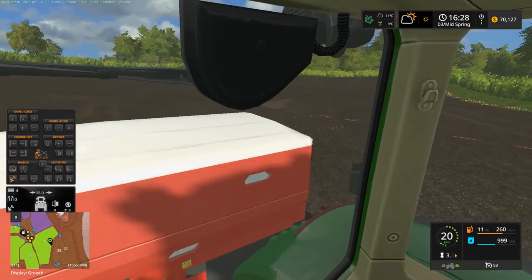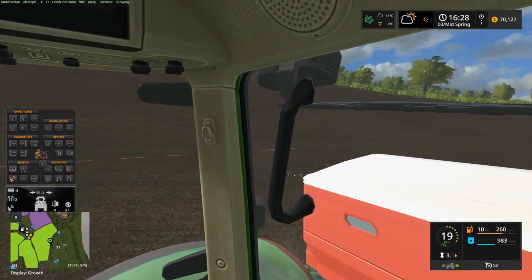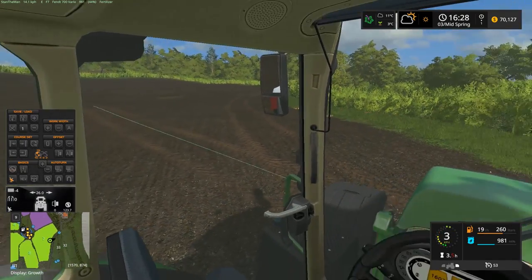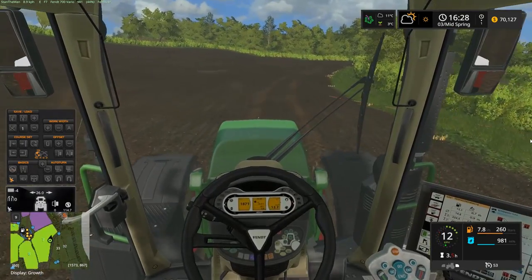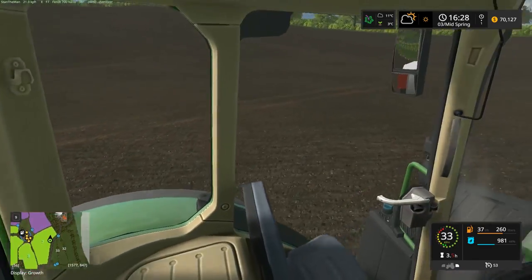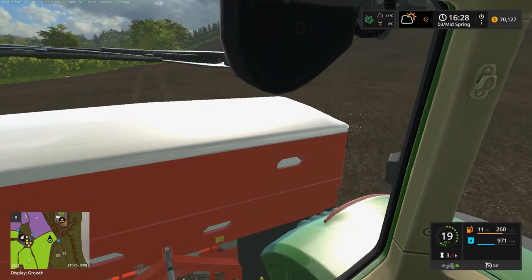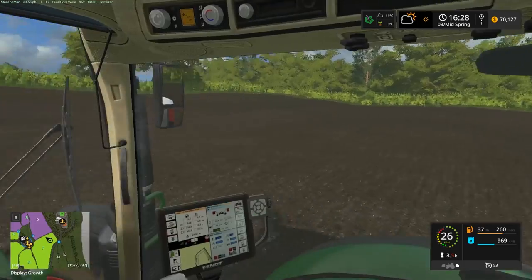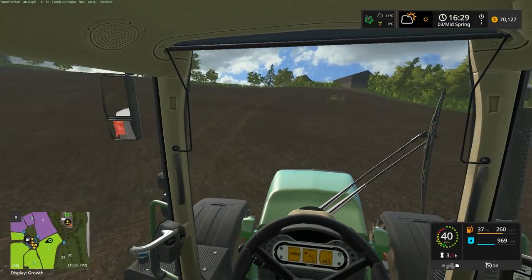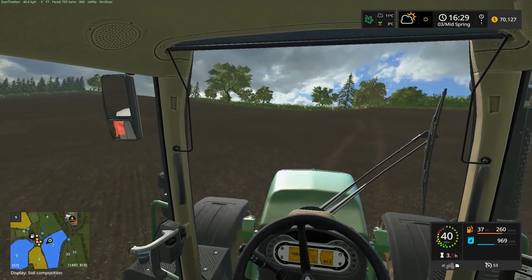Almost done over here, we do have a small bit left. This should be it. Let's turn off the fertilizer spreader. Let's turn off the GPS on the tractor itself — we don't need it. There we go, beautiful. Everything is going awesome. We managed to fertilize this field successfully. Field 7 is all done.